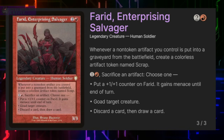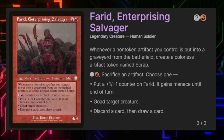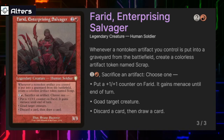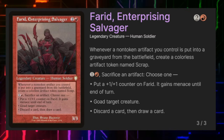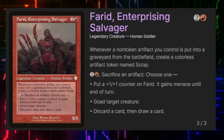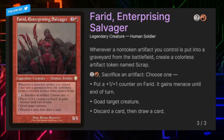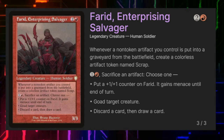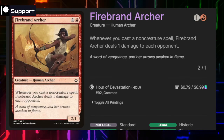Ferret Enterprising Salvager says whenever a non-token artifact we control is put into the graveyard from the battlefield, we create a colorless artifact token named Scrap. We can pay one and red and sacrifice an artifact to either put a +1/+1 counter on Ferret and give it menace until end of turn, go after target creature, or discard a card and draw a card — all things our commander and deck want to do. Ferret has a pretty solid spot in the deck as a 3/3 for three mana.